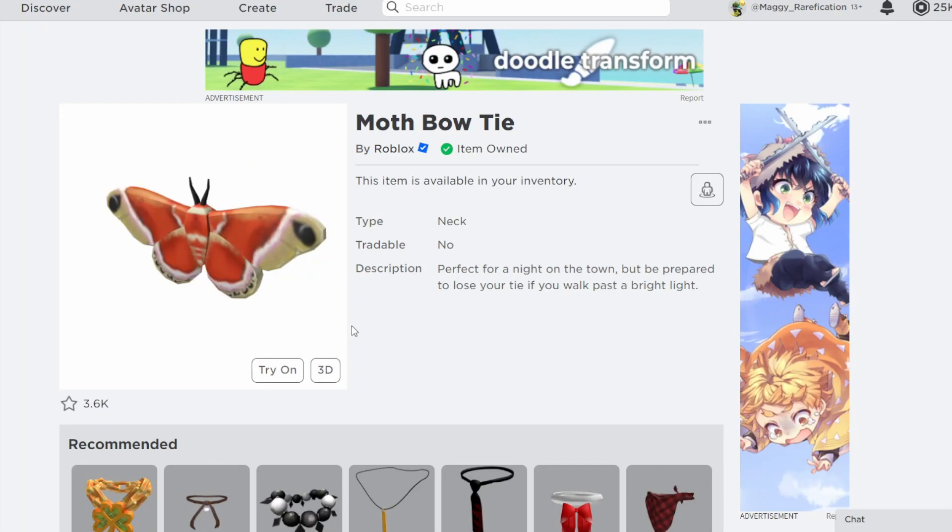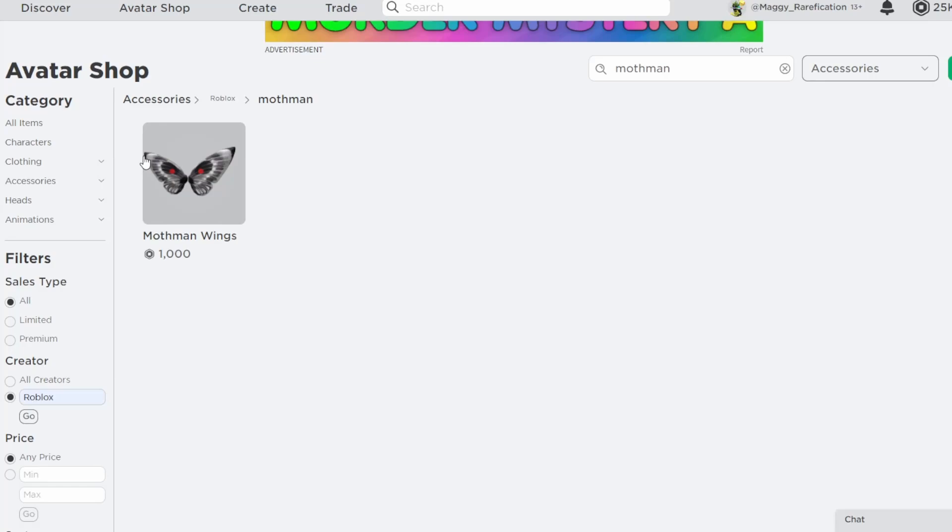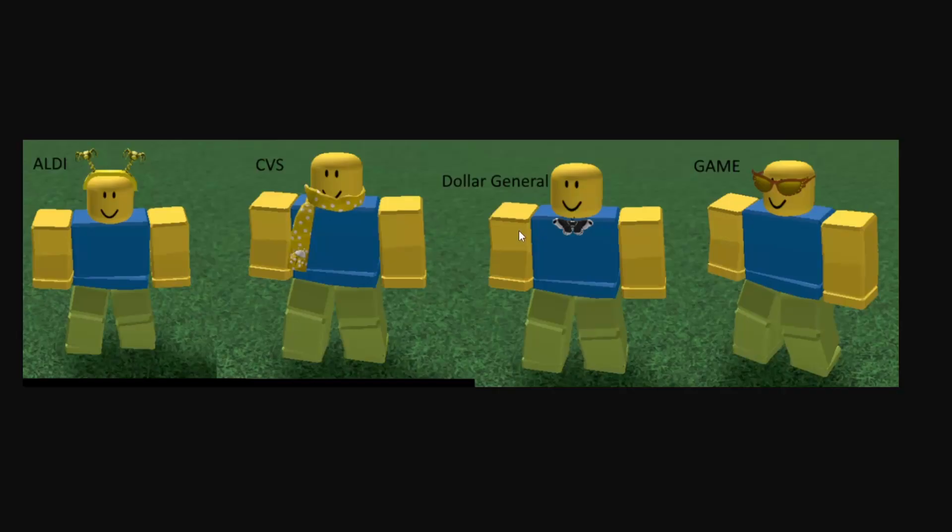Next up, we do have this Donald General Moth right over here. It's a retexture of this moth bowtie, which is another on-sale item. I think it's definitely a pretty cool one to have released, and a nice choice to retexture. It also matches the moth wings — there are Mothman ones right over here — so if you wear them together, I think that could be a cool combination. Definitely not a bad choice to retexture.